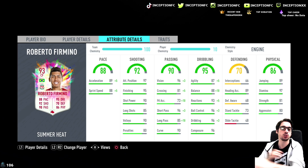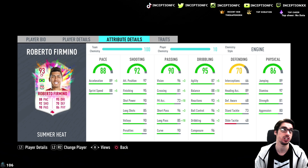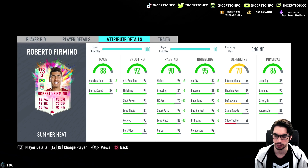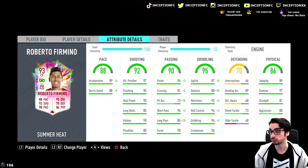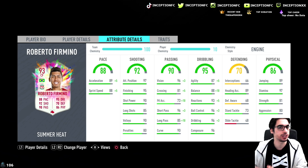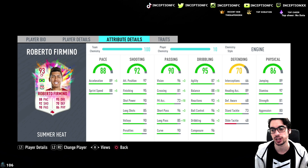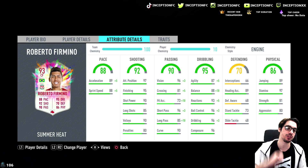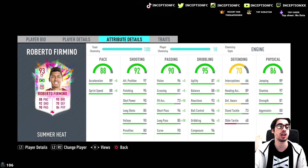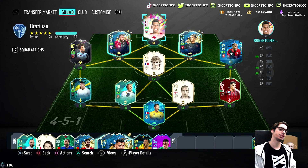With agility, we'll be increasing it to 92, but the balance is going to be a really relevant thing to increase as much as possible. He has 89 jumping, which is nice. Heading accuracy is okay from time to time — if we have the ball with the goalkeeper and want to do a quick clearance, Roberto Firmino in the CAM spot could potentially win the ball in the air and pass it off to somebody, then you can go for a nice little counterattack. He also has 97 stamina, which is obviously very important. The price of this SBC is 416k, which might be steep.